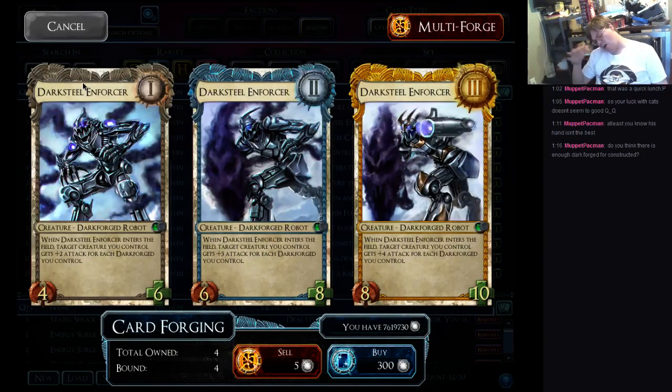Any constructed deck has a maximum of six Dark Forges you're going to be able to play, because every faction has a heroic, rare, and common Dark Forge. So any two factions have six possible Dark Forges. I fairly firmly believe that none of the rare Dark Forges are constructed viable — I'll talk about that in a minute. But I think there's a deck there. It's probably either Aloy and Uterra, or Uterra Tempest.